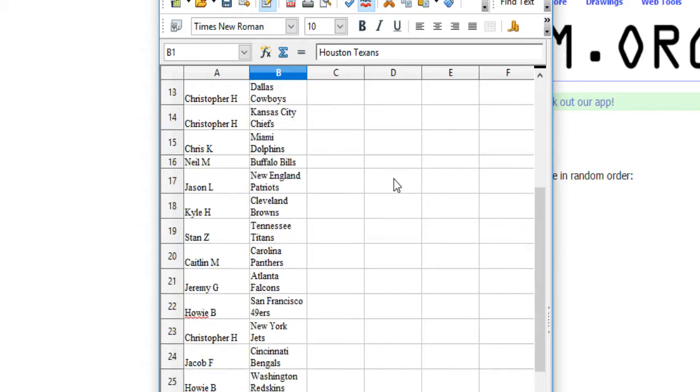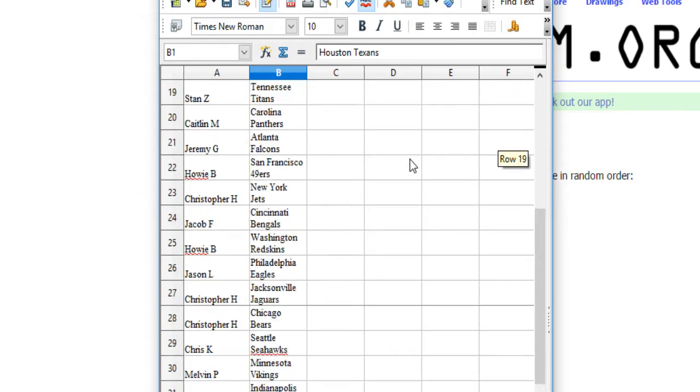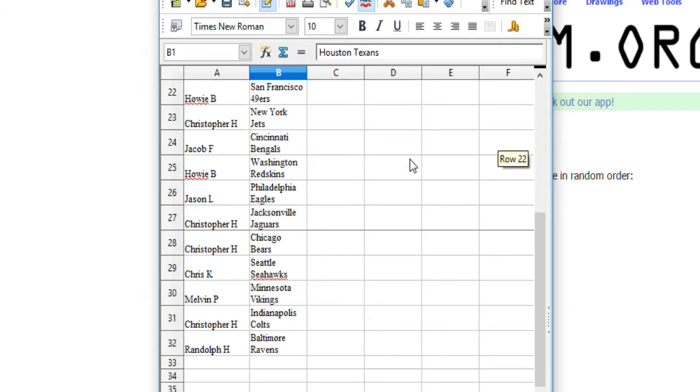Chris K. the Dolphins. Neil M. the Bills. Jason L. the Pats. Kyle H. the Browns. Stan Z. the Titans. Caitlin M. the Panthers. Jeremy G. the Falcons. Howie B. the Niners. Christopher H. the Jets. Jacob F. the Bengals. Howie B. has the Skins. Jason L. the Eagles. Christopher H. the Jags and Bears. Chris K. the Seahawks. Melvin P. the Vikings. Christopher H. the Colts. And Randolph H. the Ravens.